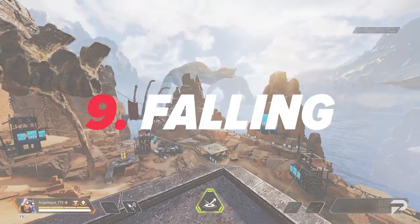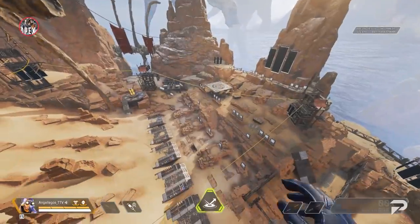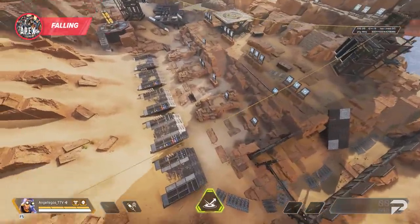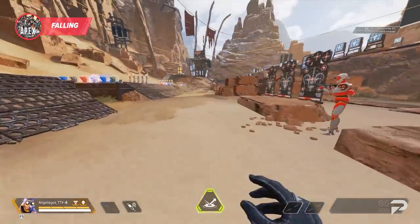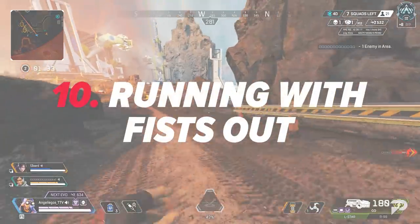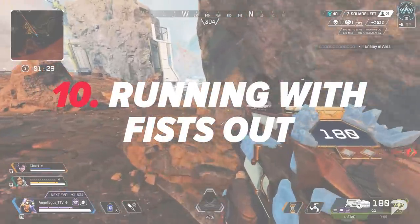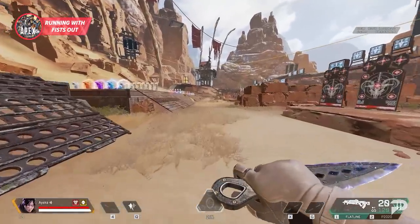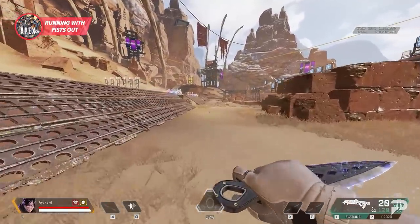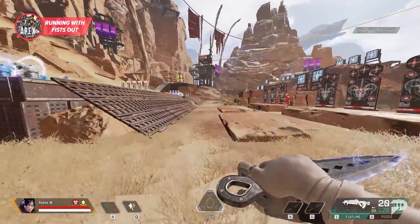This one might be obvious, but there is no fall damage in Apex. However, you will get a large stagger animation on every legend except for Horizon, so keep this in mind when you're dropping large distances on some enemies. Running with your fists out is a decent speed increase — just make sure you don't get caught rounding the corner into an enemy team without your gun at the ready. This extra movement speed is great when rotating or running away from danger, so don't forget to stash those weapons whenever it makes sense.